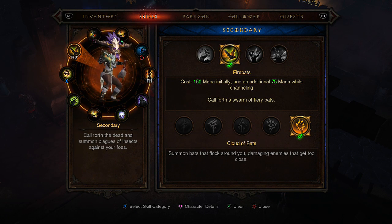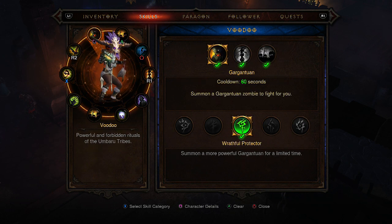On R2 I have Fire Bats with Cloud of Bats. Cloud of Bats has been a big part of my Witch Doctor build in every single patch to date — it's really been one of the key overpowered abilities for the Witch Doctor. Basically what this does is summon a cloud of bats around you that causes fire damage, initially costing 150 mana but only 75 mana per second while channeling. With this build you're not going to have to worry about mana regen at all, as I have it all covered in the character details.